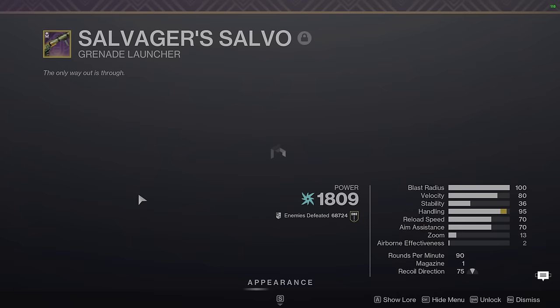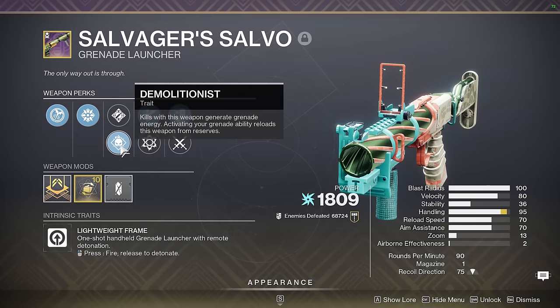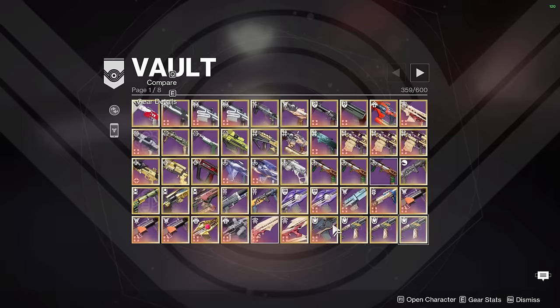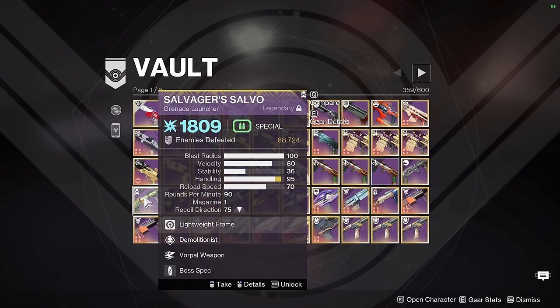Next up we have Salvager's Salvo. I actually don't use this weapon much anymore because Demo Vorpal — if you're doing a grenade rotation — I have a Demo Frenzy Wilderflight, which does more damage, and Demo Chain Reaction has largely been surpassed by Forbearance at this point. This is kind of the only weapon in my vault that I'm holding onto for the memories. It's still useful in some cases where you can't afford to aim at the ground with Forbearance and enemies are spawning in a circular rather than linear pattern, but I'm kind of coping.